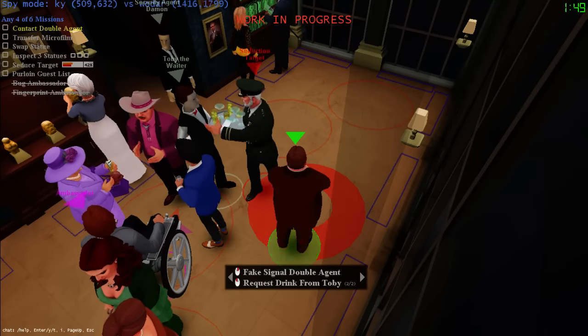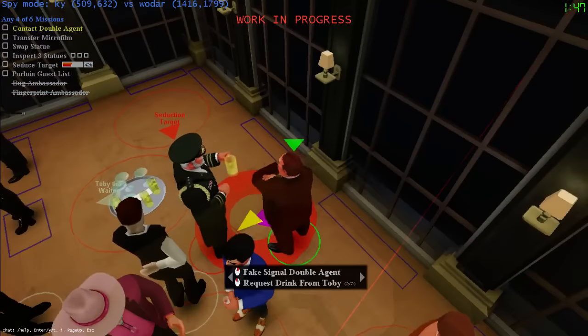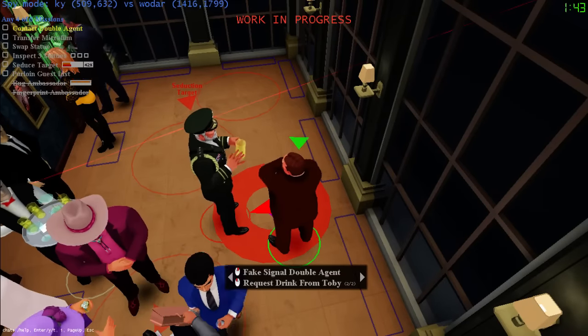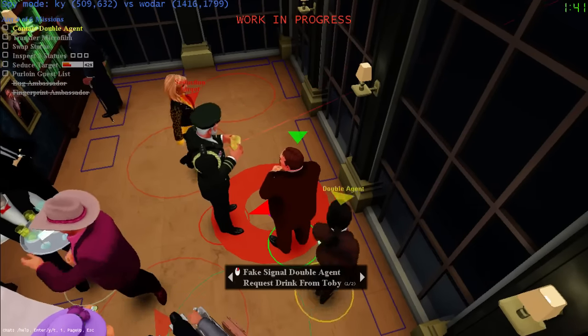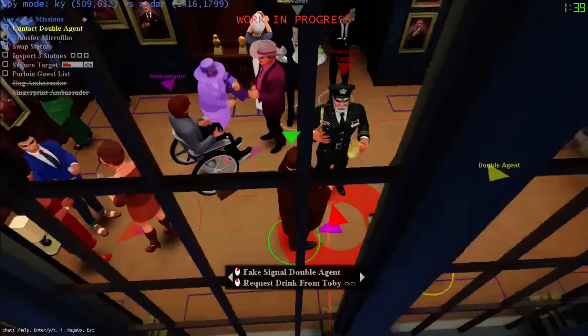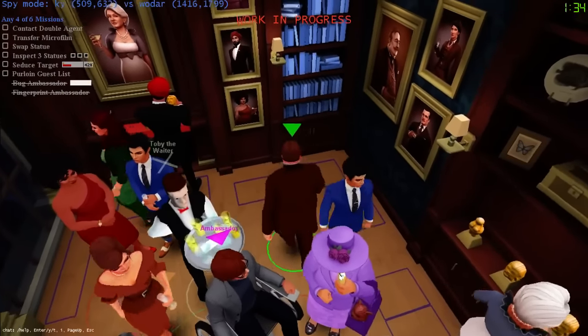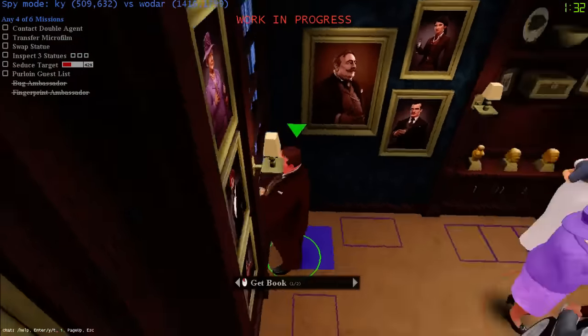There's nothing to determine whether or not someone's being seduced other than proximity - if someone's buddy-buddy it could help back up some other things. It's really busy in the back corner. Oh - I turned off bug, that's why I can't bug.